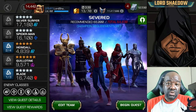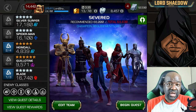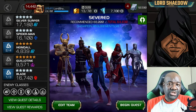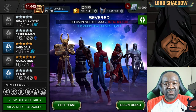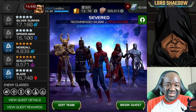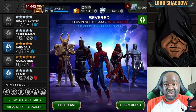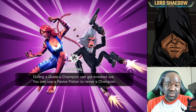Instead of going into Realm of Legends and fighting Winter Soldier — which I don't believe is a good showcase of his abilities — I asked in my Line groups where I should take Silver Surfer to show him off. My friend Abdulaziz suggested Act 6.2.2 — there's a Freezer Burn path, and that's what we're going to do.